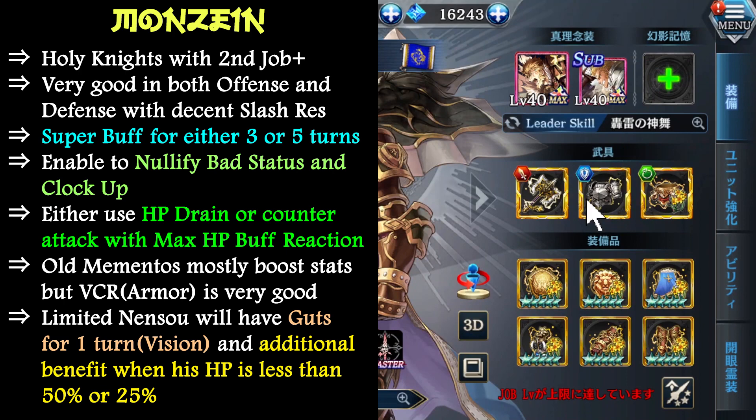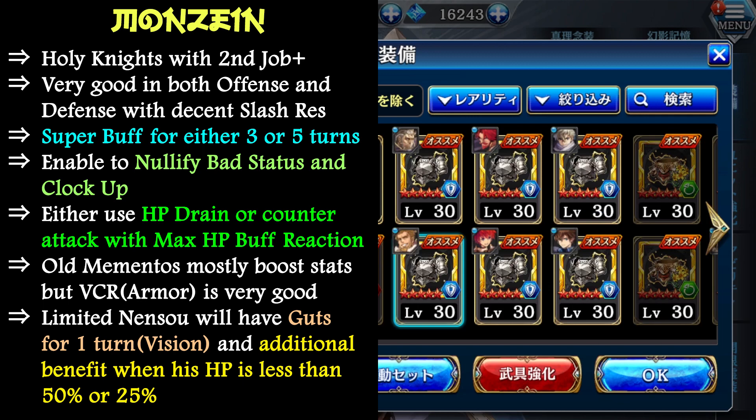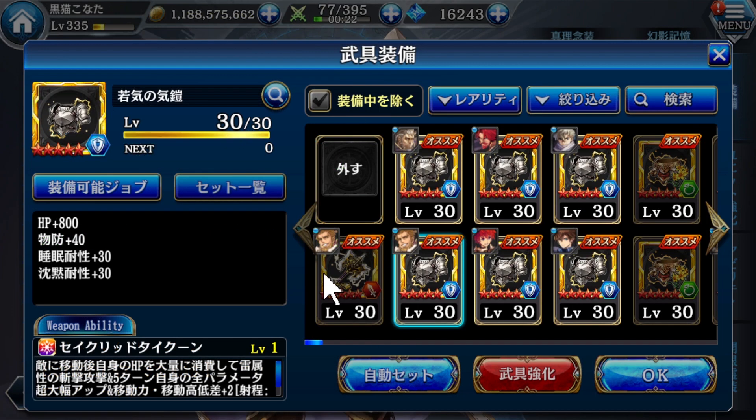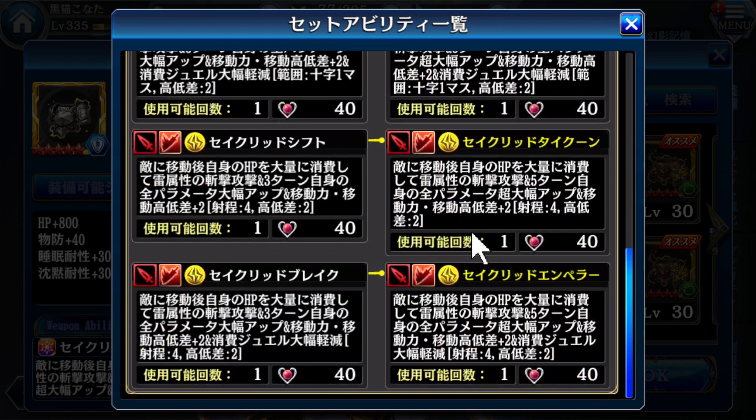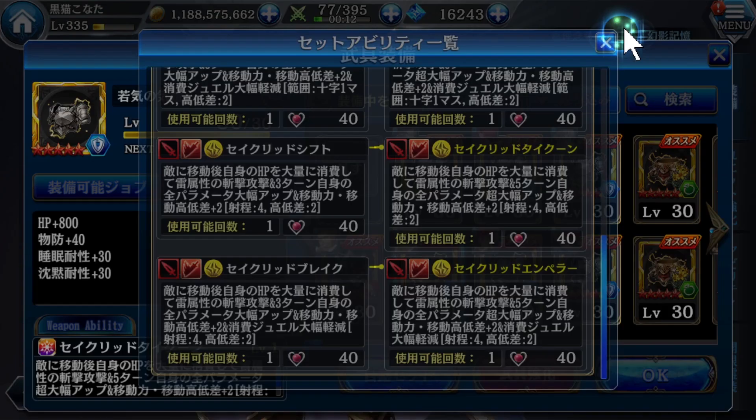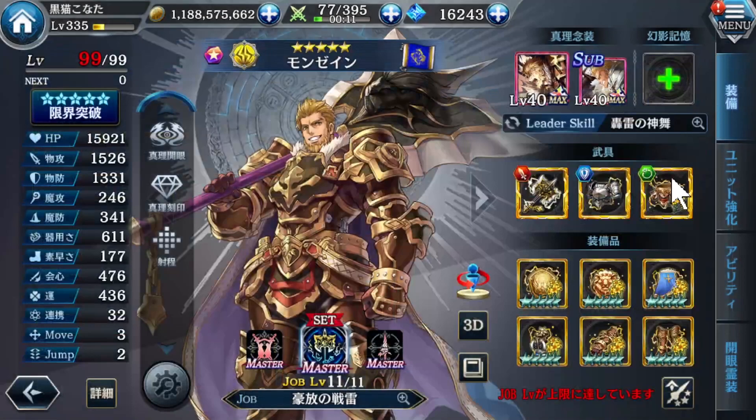This armor from his mementos is also very good because of the weapon ability — if you equip him with this armor, as said earlier, it increases the buff turn from 3 turns to 5 turns. So this is very good as well. Basically, I think this is the best gear set for him, unless you want to switch this armor with other gear to sacrifice the weapon ability boost. Otherwise, I think these 3 will be the best for him.